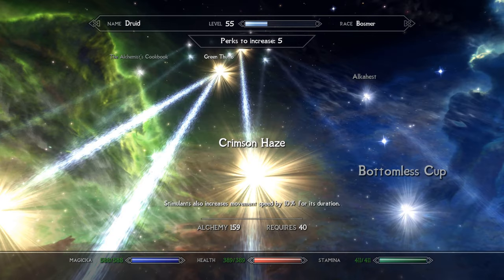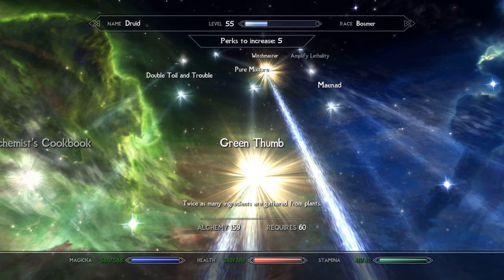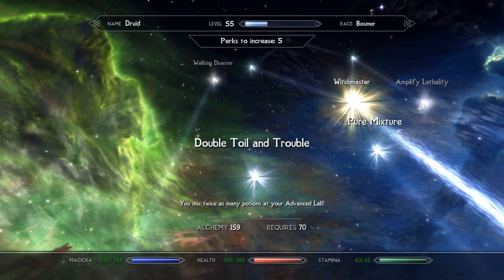Crimson Haze increases movement speed for the duration of the potion you've taken, which translates to boosted unarmed damage output in both beast form and horned lord form. A couple of notables include Green Thumb and Double Toil and Trouble, which yield more ingredients and more potions respectively. This will help you get more out of the ingredients you grow with the Druidcraft spell, and is nice to have if you have the perks to burn, but not necessary.